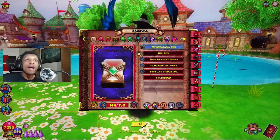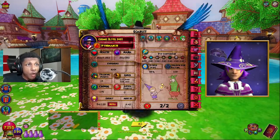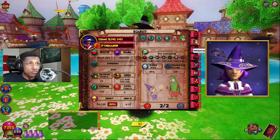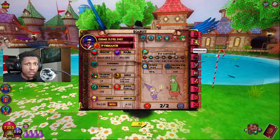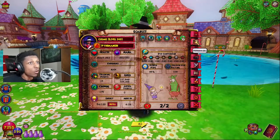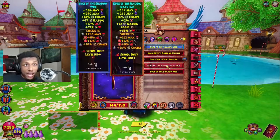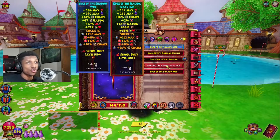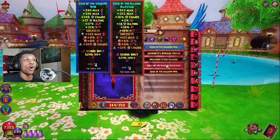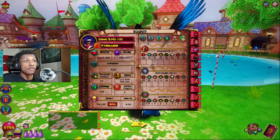Now I know some people in the comments are going to say: 'Schmo, you're rocking 95 power pip, that's not 100.' Look, 95 is close enough to 100 that you won't power pip fail. But if you really want 100 power pip, instead of rocking the Edge of the Shadow Web, you can rock the Edge of the Raging Day Star. That gives you two more power pip percentage — you lose one percent damage but gain two percent power pip and two percent accuracy.